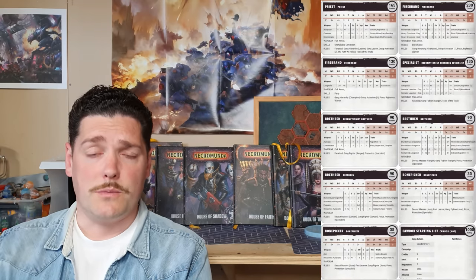That's your leadership unit for the House Cawdor list. Moving on to the specialist — in this case it is a Redemptionist specialist, again purely on equipment access. Grenade launchers are going to come up a lot. This specialist takes a grenade launcher — a fantastic special weapon at only 65 credits — with frag and crack, plus an auto pistol as a backup since the ammo on the grenade launcher is not great.